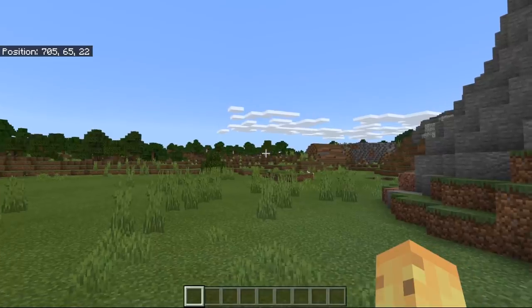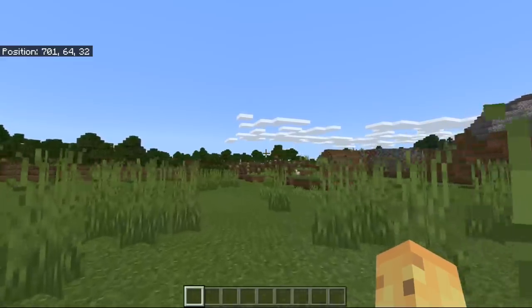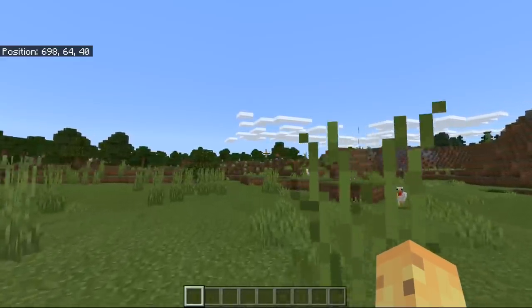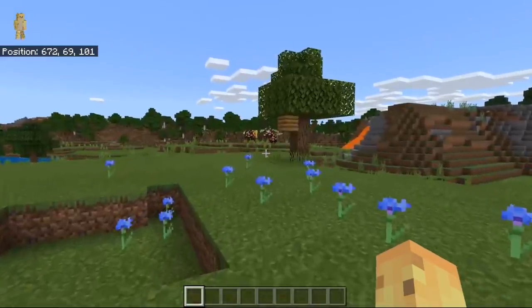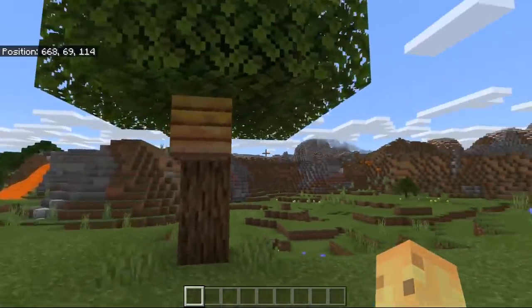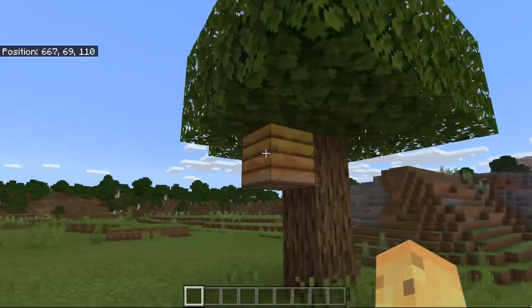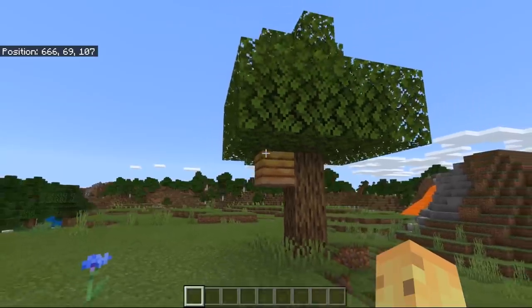This will be every single time you load up the seed, every single platform — you're going to find a beehive literally within viewing distance of your spawn, no looking even required. Every beehive comes complete with up to three bees. This is a wonderful thing because it means you can access bees literally seconds after spawning.